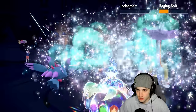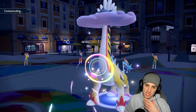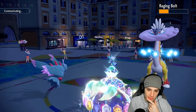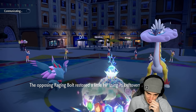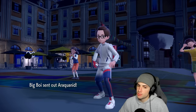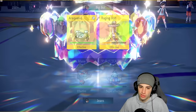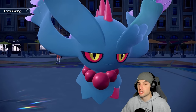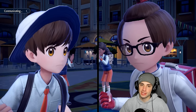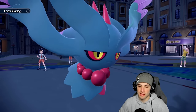Terra Starstorm finishes off Incineroar — Raging Bolt loses a ton of HP and now let's see what they do. Maybe Thunderbolt or another Calm Mind — fine, I don't have Leftovers anymore. Terra Starstorm and Moon Blast should finish off Raging Bolt. I think they'll Protect though — I'll play it safe. I could double down into whatever Pokemon they throw out. From here it's simple: Moon Blast and another Terra Starstorm, keep pressure on Raging Bolt. Playing smart and safe.